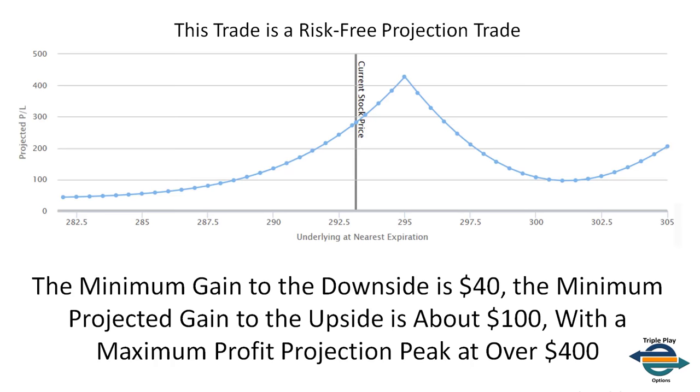What you're seeing on the screen is a risk-free projection graph. This projects the profit or loss of the option trade based on the final day of the trade and where the underlying market is. This particular one was in SPY. The minimum gain to the downside is projected at about $40 — even if SPY crashes and goes to zero, I will make $40 on this trade.